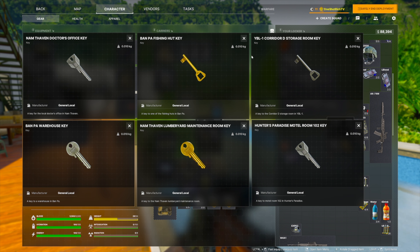The first thing you'll notice is each one of these keys has something in their name — Nam Thavin, Banpah, YBL1, and Hunter's Paradise. Each of them means that these keys spawn specifically in that area. So for example, if you're looking for the Banpah key, you can only find that on AIs in Banpah. Same thing goes for Hunter's Paradise — that key will only spawn on Hunter's Paradise AI. They won't spawn on the ground or in caches. They will only spawn in the pockets, bags, and vests of AIs.